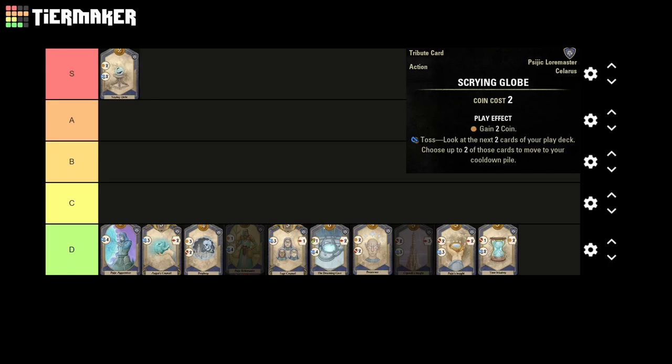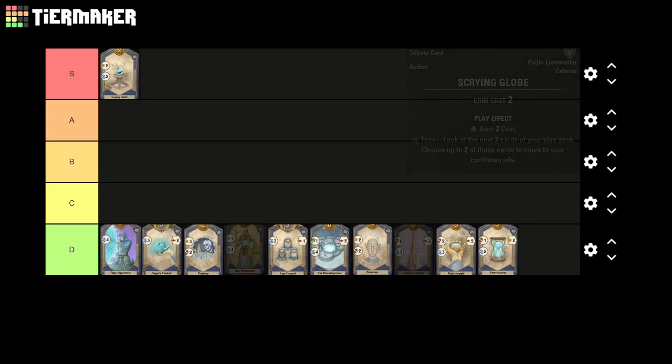The final factor that pushes Scrying Globe into S tier is that it's one of the few early game cards that actually maintains its strength throughout the entirety of the match. It plays particularly well with purple decks in the late game and also has great synergy with the Dreaming Cave, both triggering its 2-power combo and letting you decide which card you draw with it. Overall, the card has very high impact for such a low cost, making Scrying Globe an easy S tier.